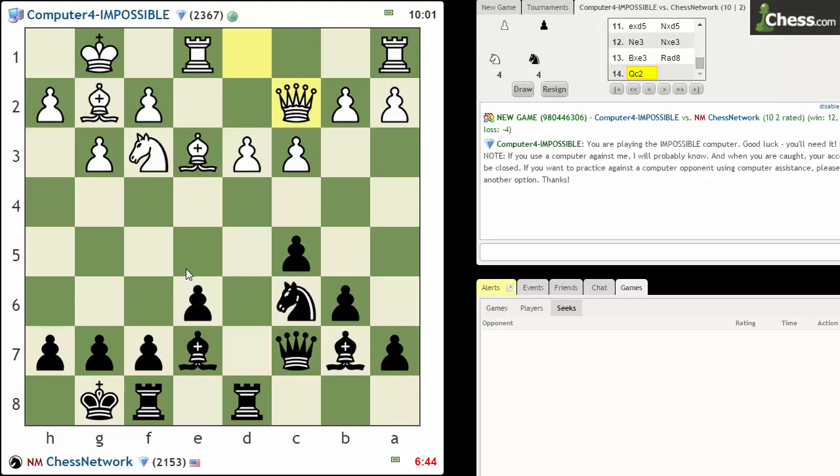If I do take, I'm helping white to develop, but I still want to do that because I want to have my rook — my queen rook — quickly placed on the d-file, so that I can meet bishop f4 with queen here and stay well coordinated with my rooks. I think I have to be a bit prepared for a d5 break.